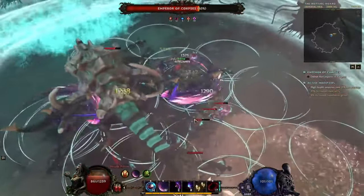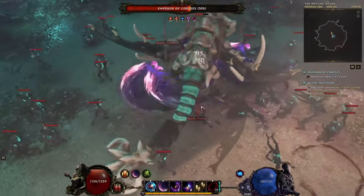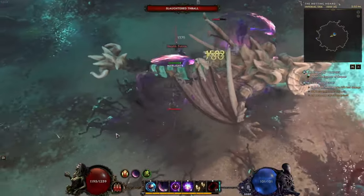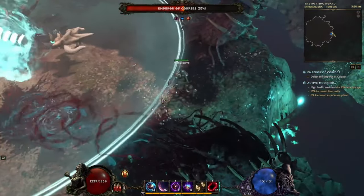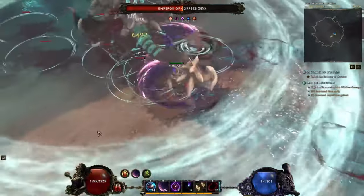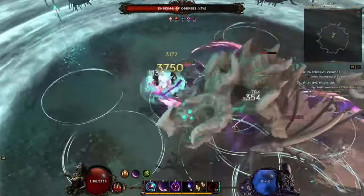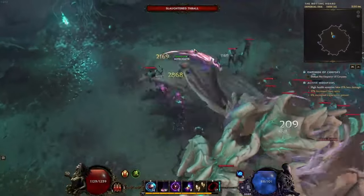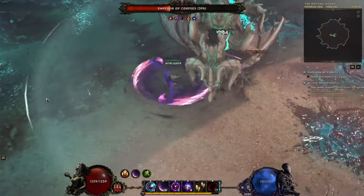When he's throwing all these zombies around, the other thing you really have to watch out for is the bubbling black liquid on the ground — you can see it in the bottom right of the screen right now. As the fight goes on it spreads further and further, which makes it tougher to avoid, especially as a melee class like this Void Knight that has to get in close to deal damage. With all the little zombies and the oil, it gets very hectic.